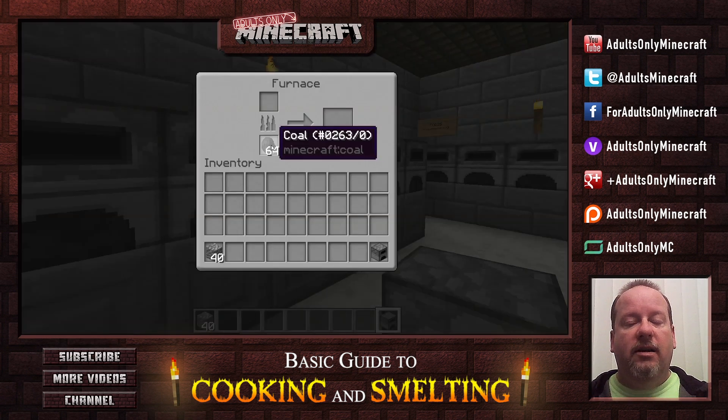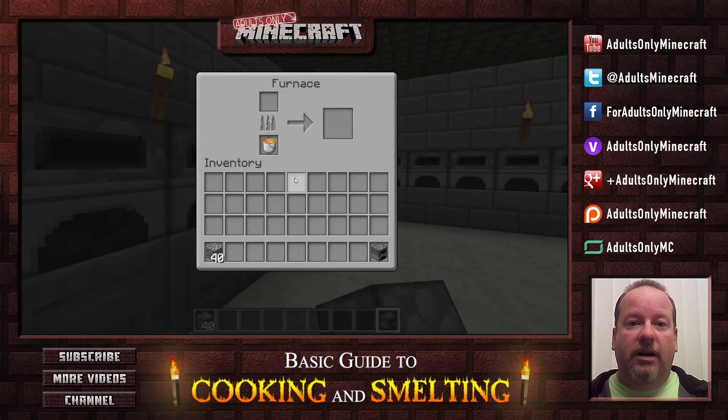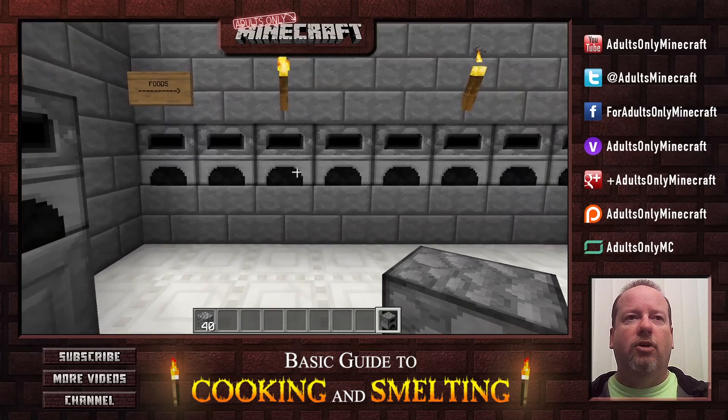Another one is plain old coal, which we used right at the beginning. Now we get into the slightly stranger ones — this is a block of coal. If you take coal and put it in your crafting table you get blocks of coal, and blocks of coal burn a lot longer than regular coal does. Next up we've got lava buckets. If you take some lava, put it in a bucket, and put it in the bottom, it will cook for a very long time.